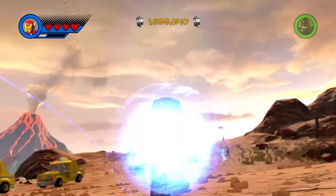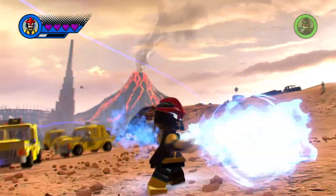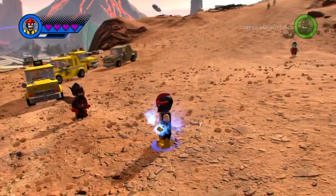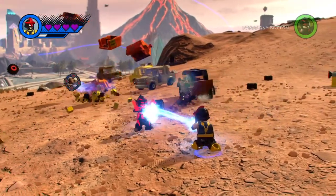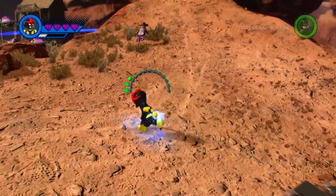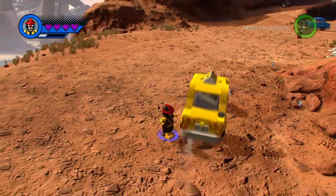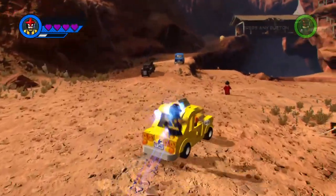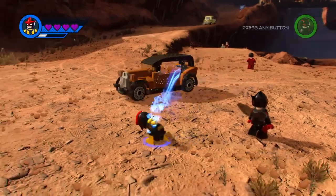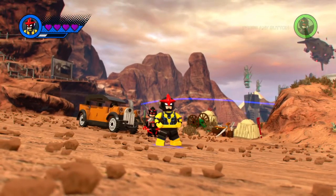Last but definitely not least — Nova. He shoots little blue energy blasts and it's really nice to have Nova in the game. Love the new helmet design. He's got a blue energy shield. I've never been a huge fan of Nova but he's grown on me over the years and he's definitely really fun in this game. His run animation is a little different. Some animations are reused but they add a cool looking blue streak which makes it more worthwhile. The melee animation you may have seen before — I think from LEGO Marvel's Avengers — but not with those blue streaks. Really cool stuff.